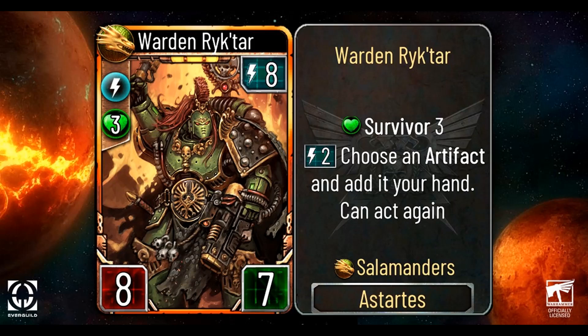This card is called Warden Richter. It is an 8 energy cost Astartes with 8 attack and 7 health. Its description is: Survivor 3. Pay 2 energy, choose an artifact and add it to your hand. Can act again. I think it's pretty good. For an 8 energy troop, it's got Survivor — which is very important — but it's also got the ability to act again. Those can be very dangerous, especially if you're running low-cost cards; you can start creating artifact after artifact. It can become really intense if this card can stick. So for a big epic, I think it's pretty alright and has some real potential to be played.